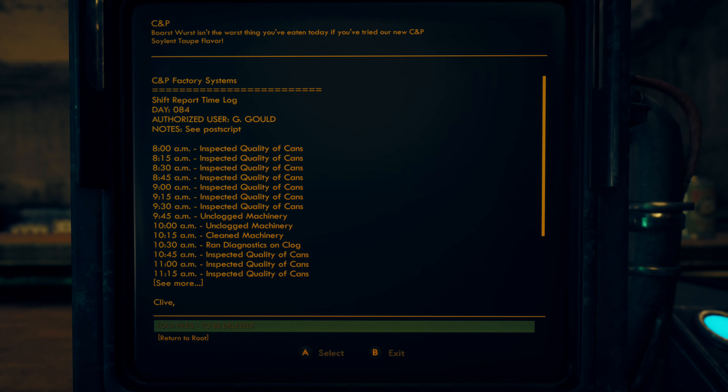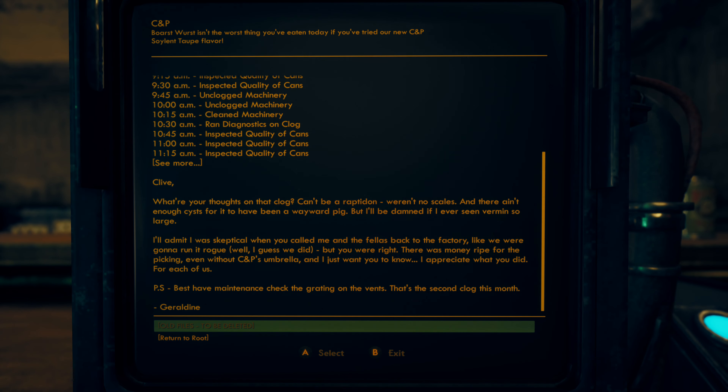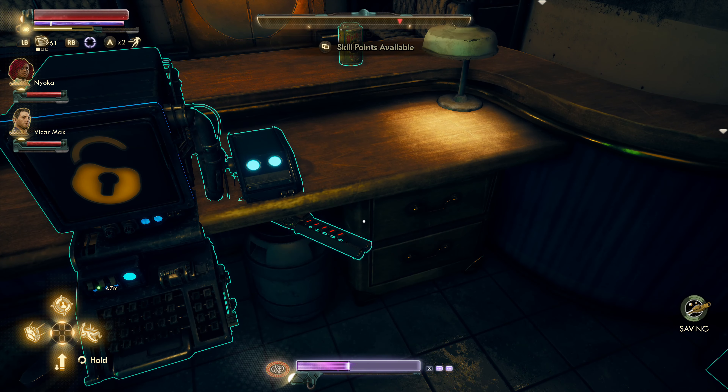Shift report 84 — unclogged machinery, cleaned machinery, run diagnostics. Having to log every 15 minutes — wow. Clive's thoughts on the clog: 'Can't be wrapped on. There weren't no scales, and there ain't no cysts for it to have been a wayward pig, but I'll be danged if I've ever seen a varmint so large. I was skeptical when you called me and the fellas back to the factory, but you were right — there was money ripe for the picking even without CNP's umbrella. Best have maintenance check the grating in the vents — that's the second clog this month.'